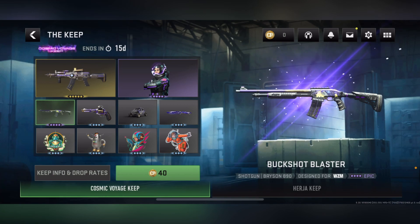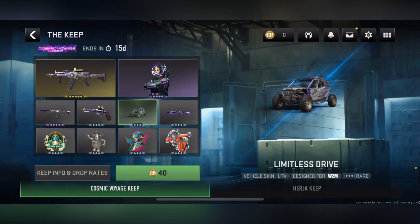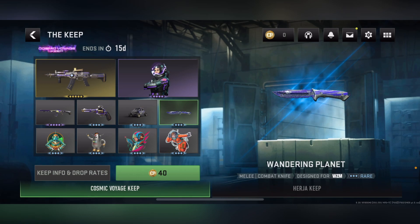Next we got the Buckshot Blaster, a blueprint for the Bruen 90 — pretty plain, it's an epic. Then we get the Retro Revolver, a blueprint for the Basilisk — it's a rare and actually looks better, with purple, gold, and black on it. After that, the Limitless Drive is a vehicle skin for the UTV, also a rare.